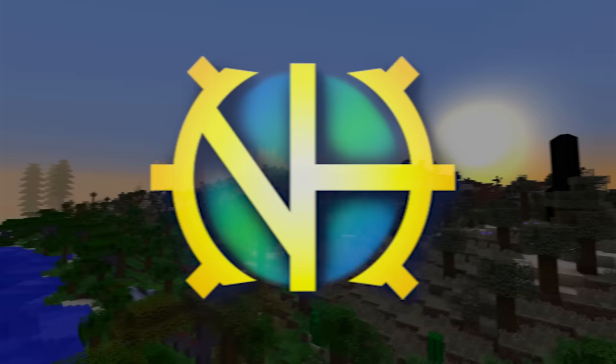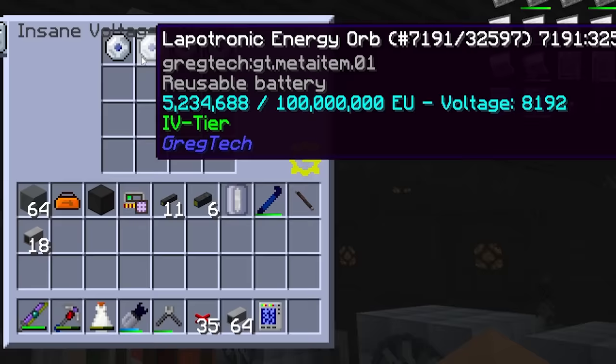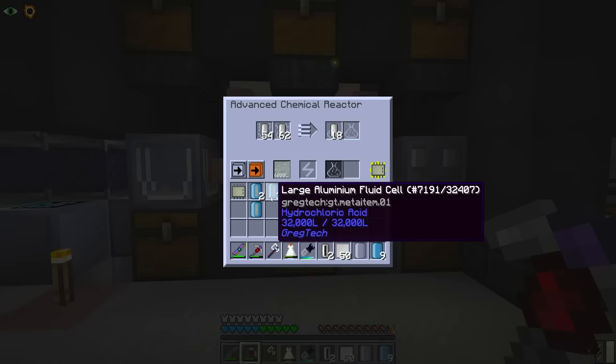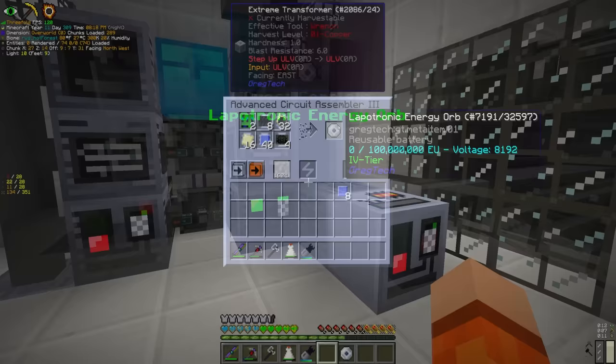Hello everyone and welcome back to New Horizons. Today we continue the mission we set last episode to improve power storage, generation and transportation. This will be necessary as we add more machines and expand the base. For power storage, the best thing we can afford at this moment is the Lapatronic energy orbs. These things can store 100 million EU. We processed down some platinum and used advanced circuit boards to craft four Lapatronic energy orbs - that's 400 million EU.